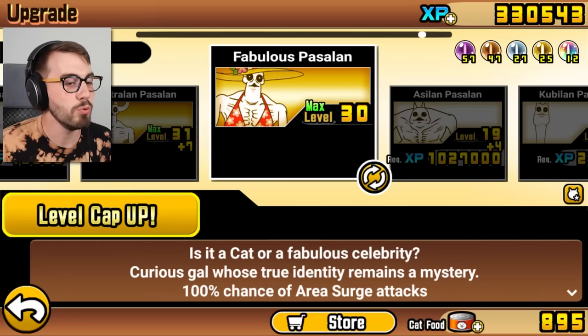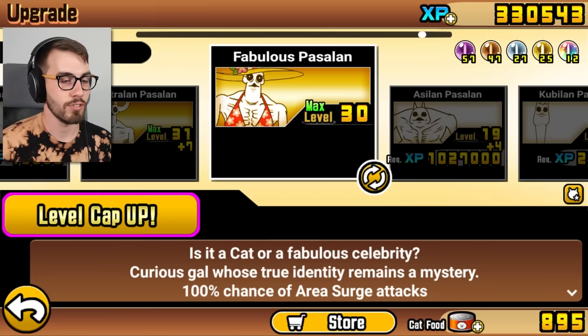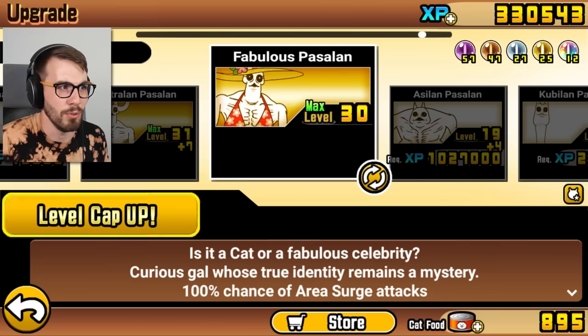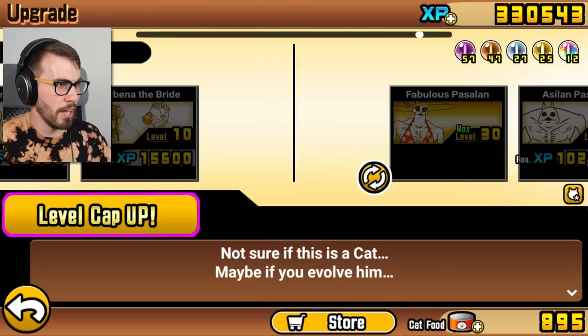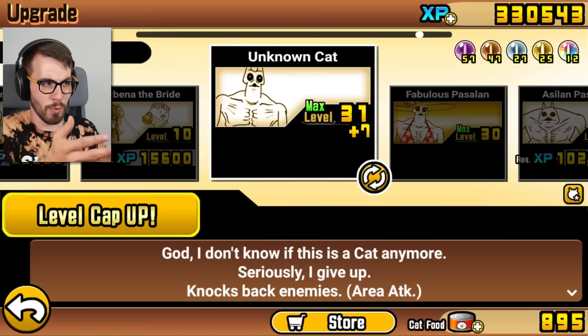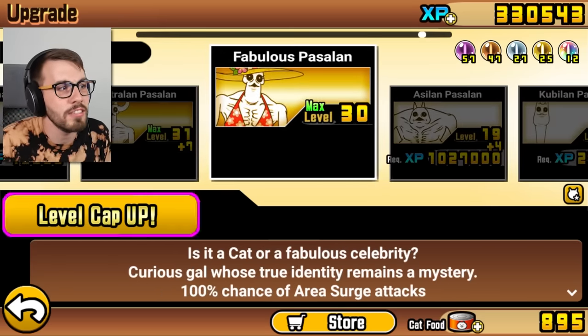Is it a cat or a fabulous celebrity? Curious gal whose true identity remains a mystery — 100% chance of area surge attacks. It's almost like they're telling you she's Ultraland's girlfriend, because what do we know about Ultraland? Nothing. He's called Unknown Cat. Nobody knows who he is, and nobody knows who she is, and together they make the most beautiful couple.